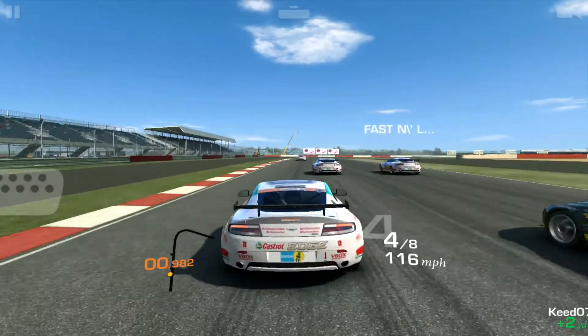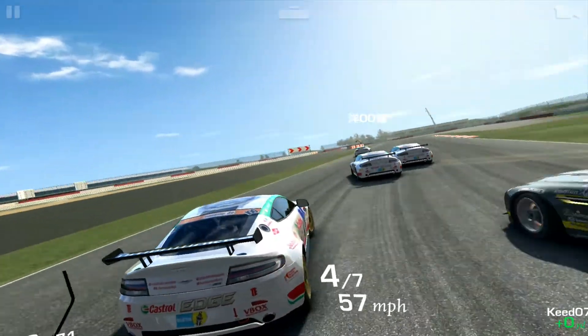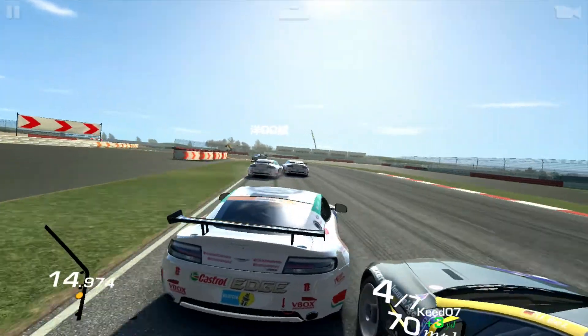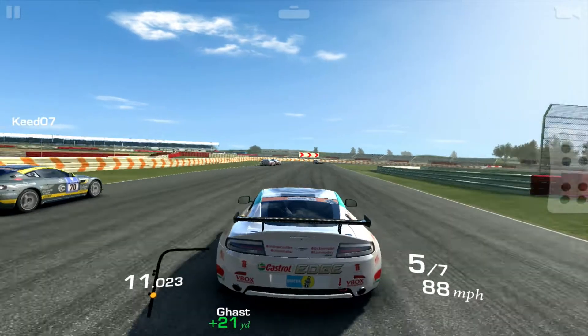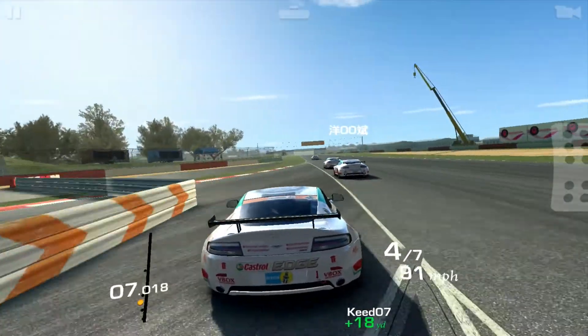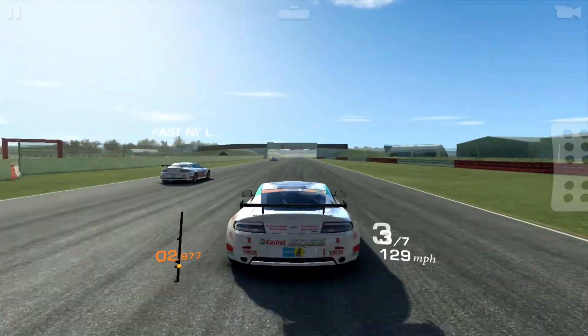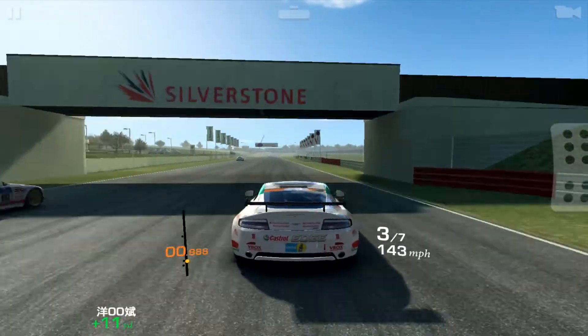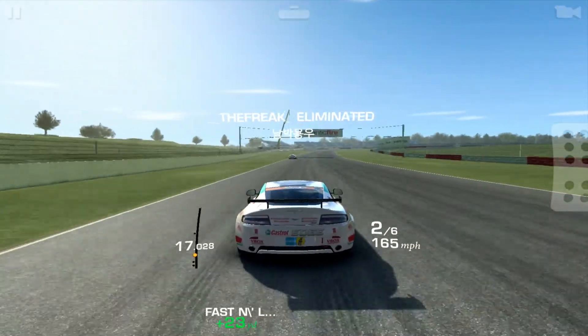This track seems more realistic to me because it's wider — wide enough that you can get a few cars side by side. On this circuit you could probably get about five cars across the width, but on a lot of the tracks we race it looks like you can't even get two cars side by side.